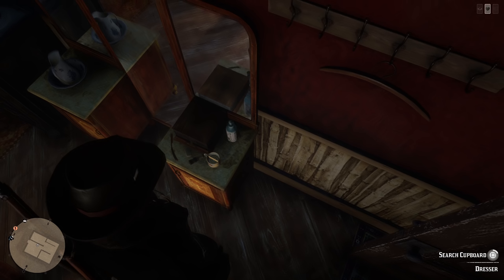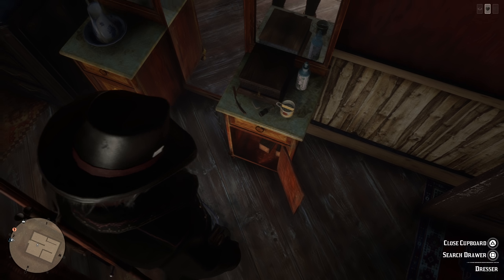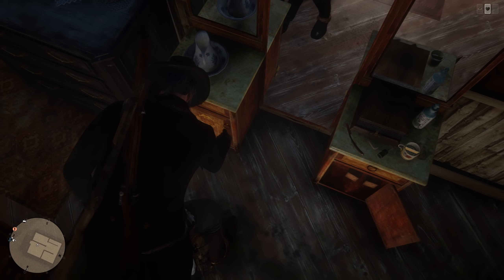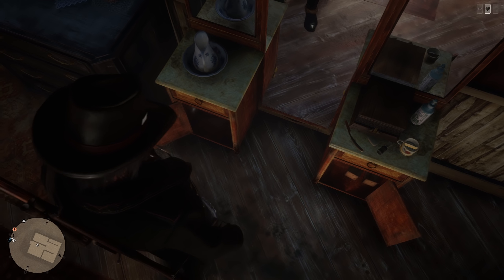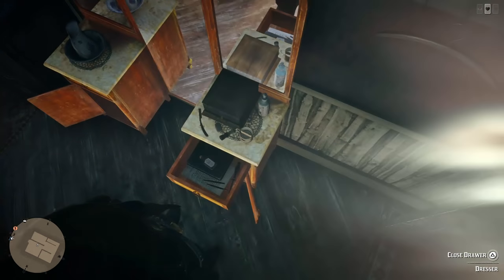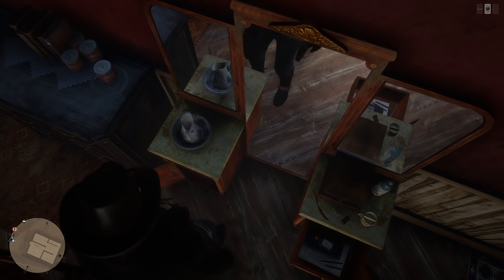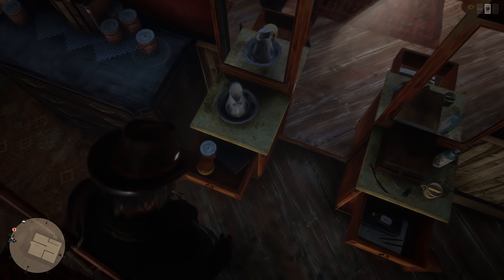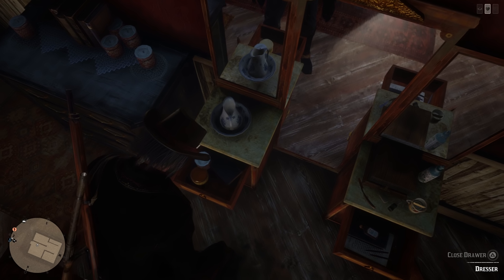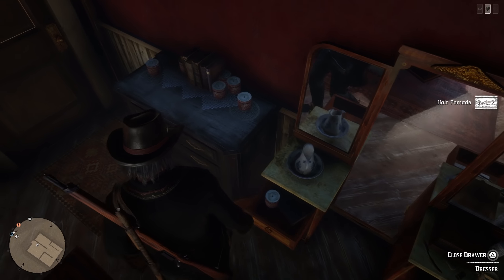All of this stuff in here is going to be looted. You might find jewelry in here. We need to search the drawer as well. There's bitters right there — oh, it's hair tonic. We can't actually grow our hair out; I wonder if that's going to be a thing once Red Dead Redemption 2 Online is fully released.